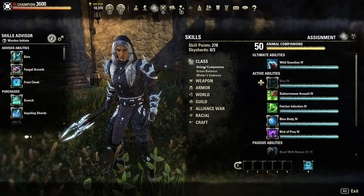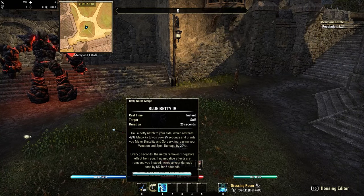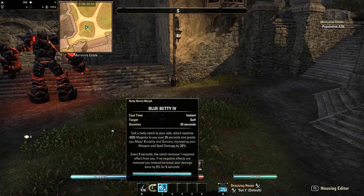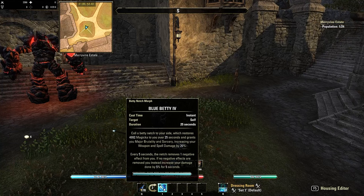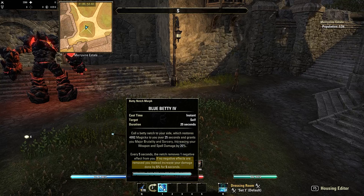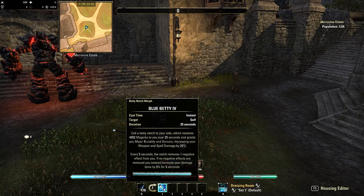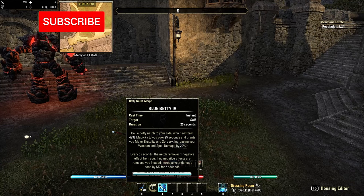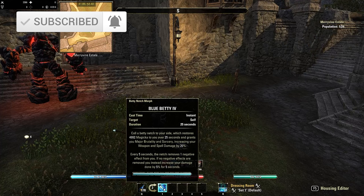On the back bar we're going into Animal Companions and getting Blue Betty. The skill is free, so it will not proc your Chilling Contingency. Hitting it gives you 5k magicka over 25 seconds and grants major sorcery, increasing spell damage by 20%. Every 5 seconds the net will remove one negative effect from you. This is new in Update 42 — if there are no negative effects to remove, you instead gain a 5% damage done increase for 5 seconds. If you have nothing on you for the entire 25-second duration, you'll have that 5% damage bonus throughout.